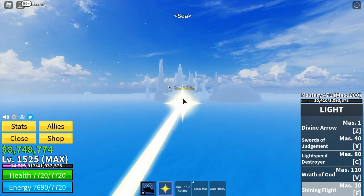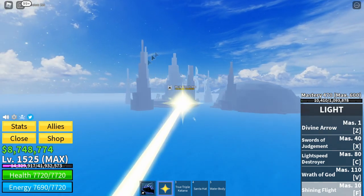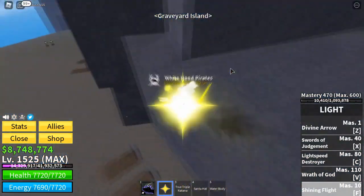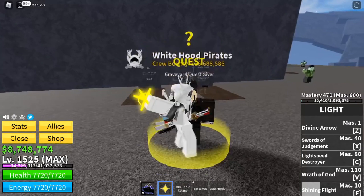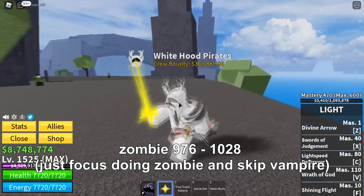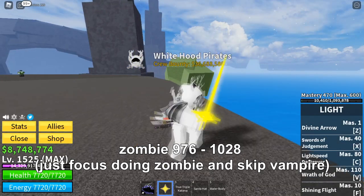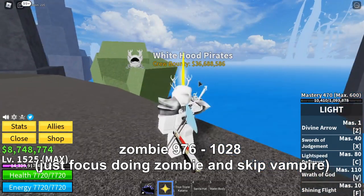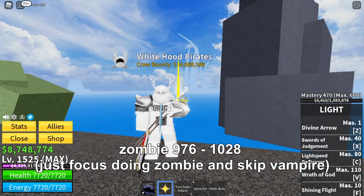You can easily locate the island because it has tall stones or buildings. I suggest only doing the Zombie quest — skip the Vampires, because Zombies are much easier to grind and have stable XP. As I always said, there's not much difference in experience reward. From Zombies it's levels 976 to 1028.